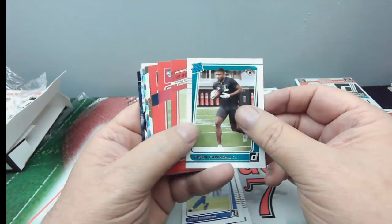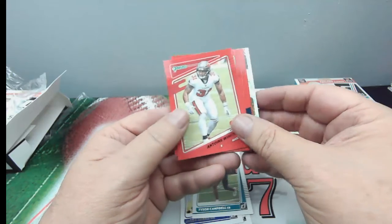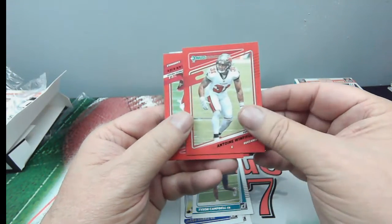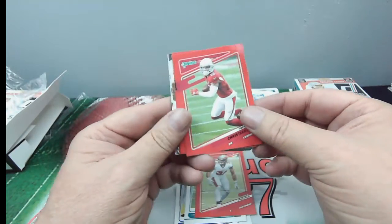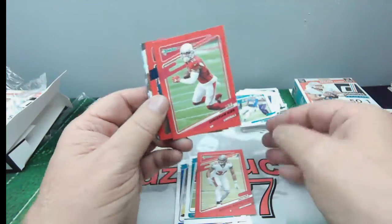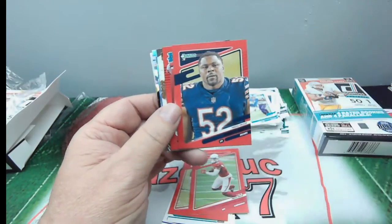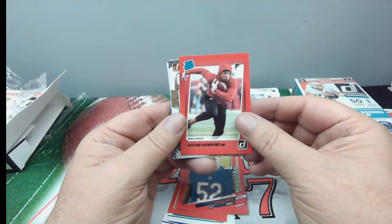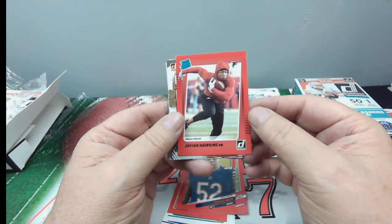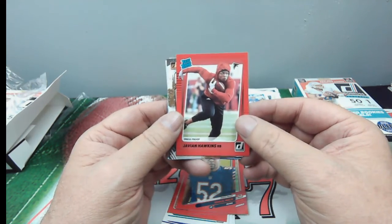Here we are with the red press proof for Desla Clark, and Antoine Winfield — red press proof for the Buccaneers, awesome. Christian Kirk of the Cardinals, red on red, like that. Khalil Mack of the Bears, red press proof. And Javion Hawkins, a rated rookie running back with a red press proof — gotta like that too.